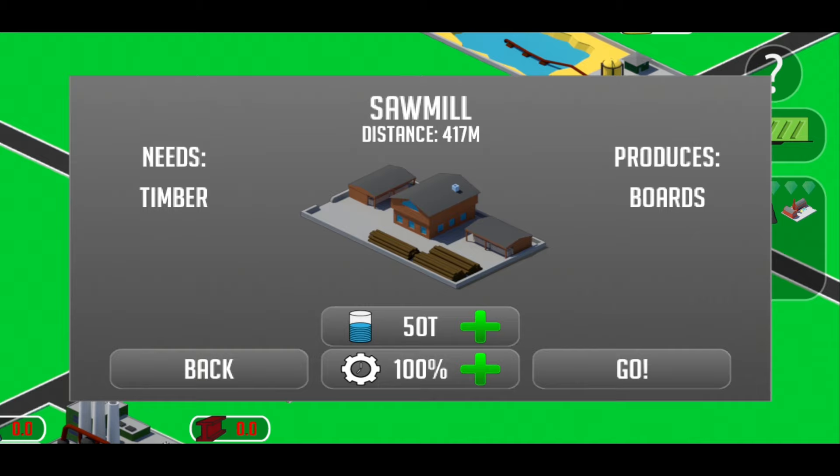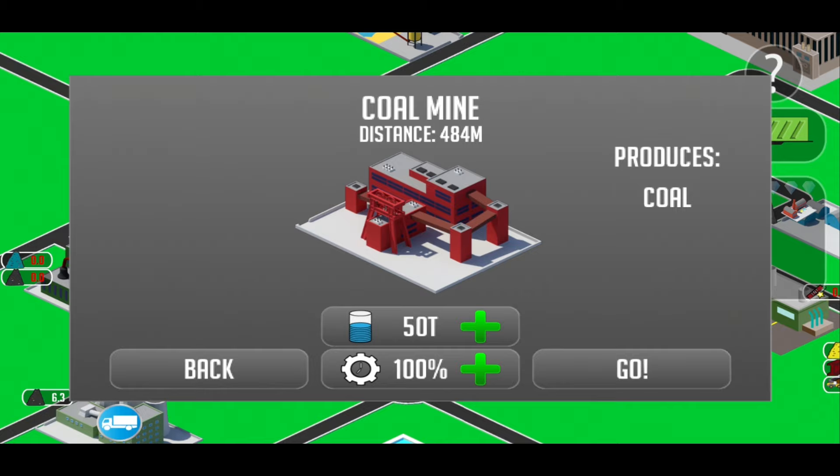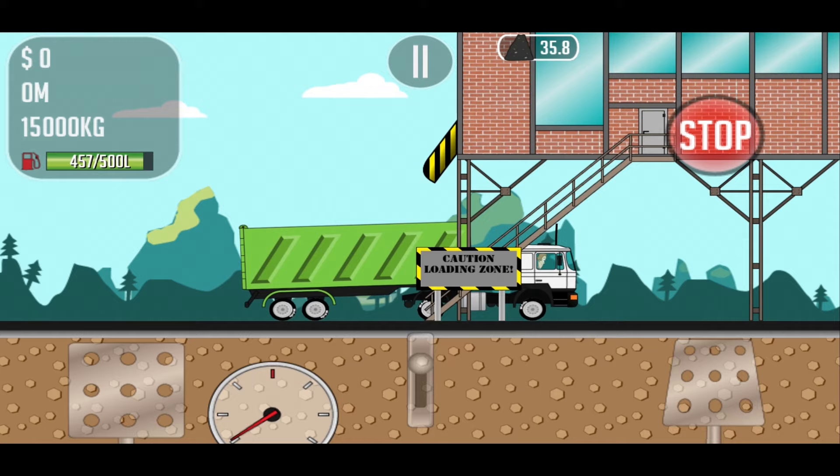It's a good way to start if you drive to the coal mine and load coal. Just drive in this position and the loading will start automatically until your trailer is full. Then you can drive away.